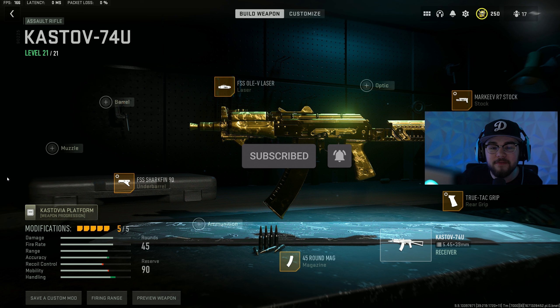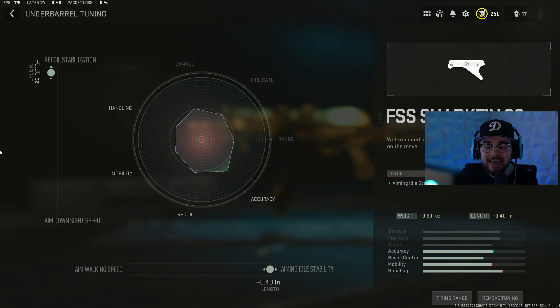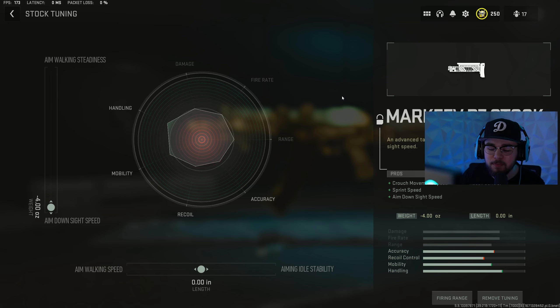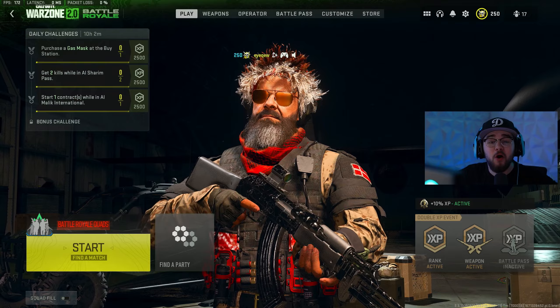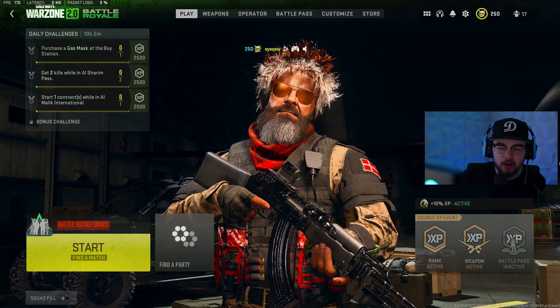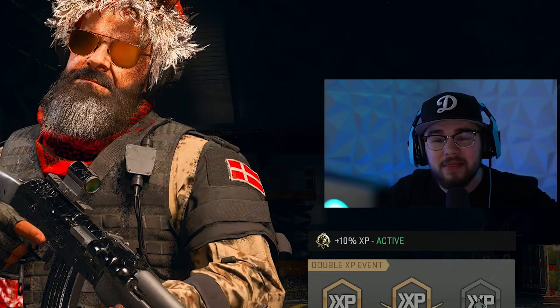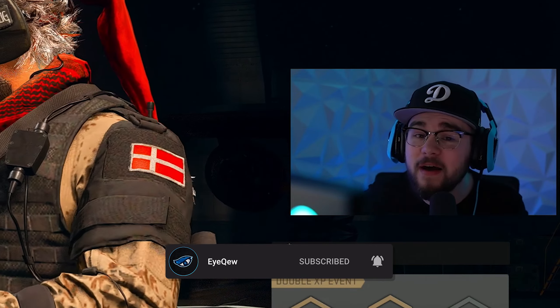For the Kastov 74U: FSS Shark Fin 90 underbarrel, Olev laser, Marques R7 stock, True-Tac grip rear grip, and 45-round mag. It's technically a short rifle in the secondary slot, but it plays like an SMG and kills incredibly fast. Tuning: Shark Fin 90 maxed recoil stabilization and aiming auto-stability; Marques R7 stock maxed ADS speed, bottom bar at zero; True-Tac rear grip maxed ADS speed and sprint-to-fire speed. Those are all five of my loadouts — mix and match any way you want!